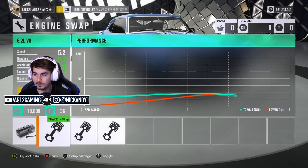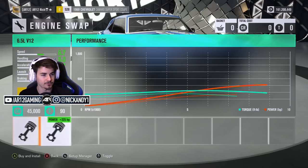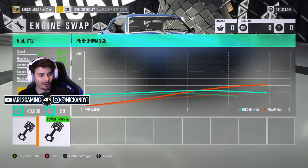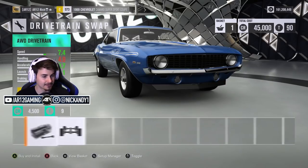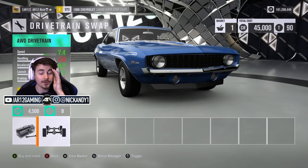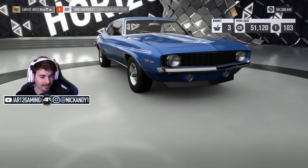We can go all the way to S1 class, so there's a lot of room for upgrades. We've got a 6.2 liter V8, a V10 - wait, that's the 8.4 liter Dodge Viper V10 straight out of a Dodge Viper - and we've got the V12. It stays C class with a V12, then adding all-wheel drive keeps us C class too. We're now over a thousand horsepower and in B class.